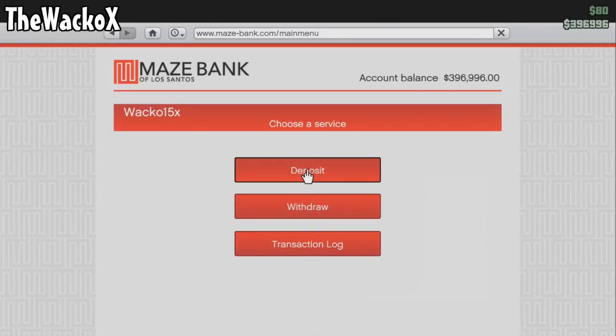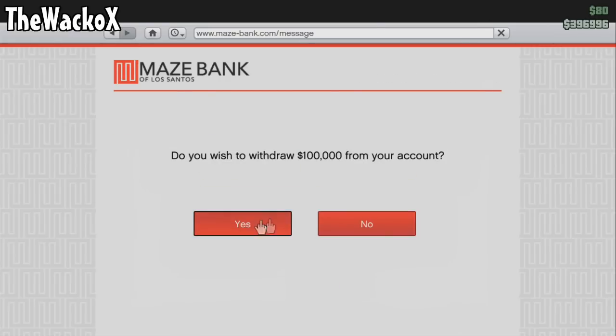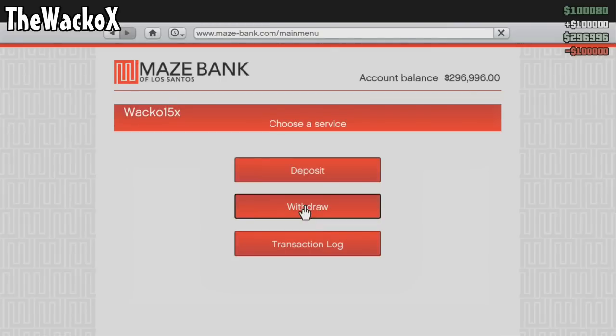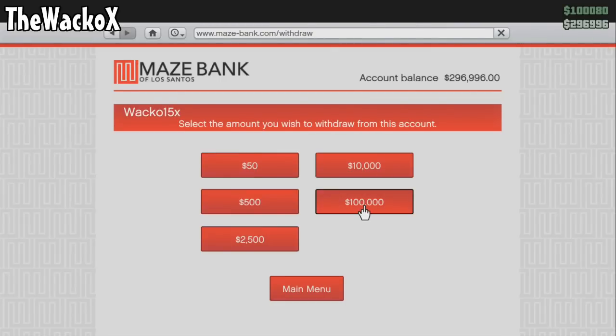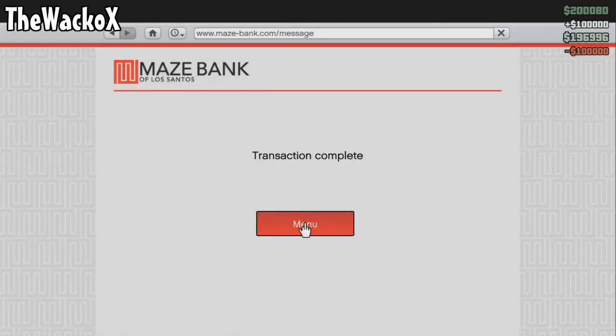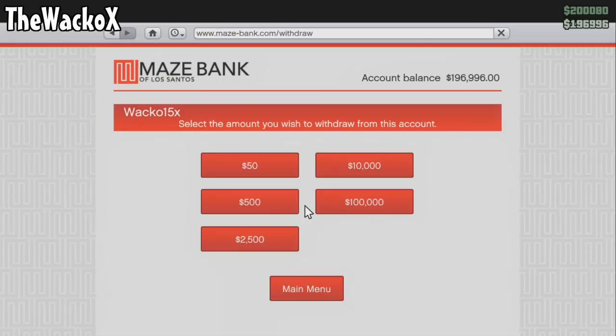In Maze Bank, you need to withdraw all your money out of the bank and into your hand. The reason you're doing this is because later in the glitch process, you're going to want to purchase a property, and you want Dynasty 8 to tell you that you don't have enough funds to purchase it.